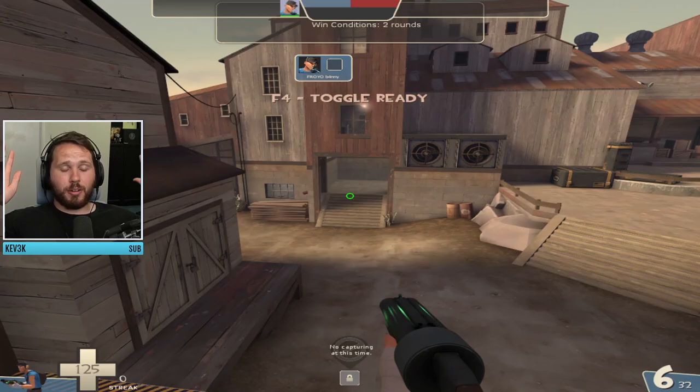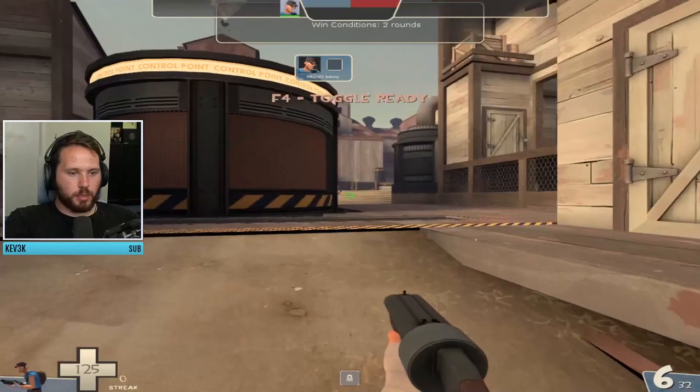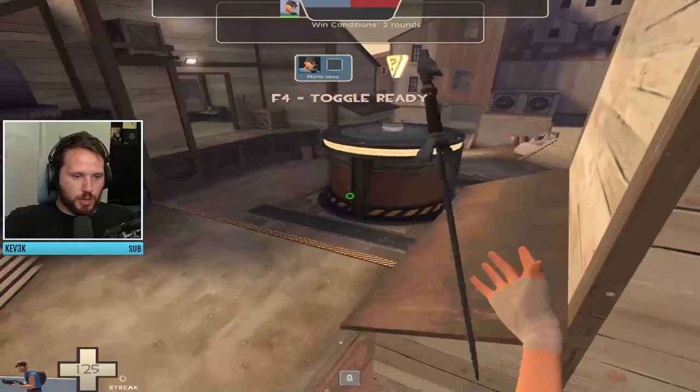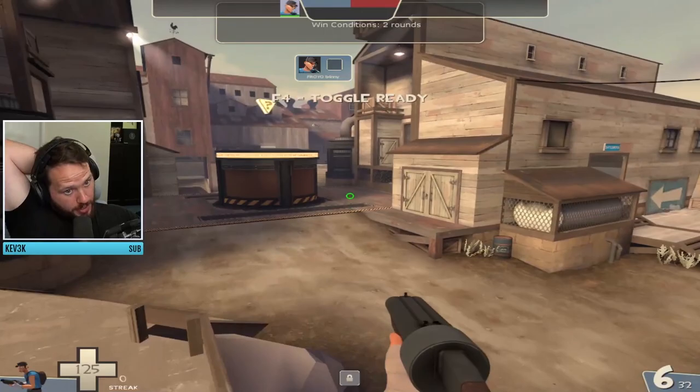If your demo hangs back, he can continue holding the point and lock down the side lanes during an uber. You could also have soldiers fighting near the point — you can hit fat air-mod directs on it — but you'll take a lot of damage whereas a demo can play further back more safely. Do what your team does best; I'm just explaining how I think it should work.